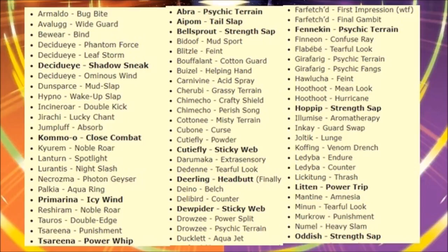Ducklett gets Quash, which is great mainly because Ducklett can now be physical due to getting Liquidation. Quash is better in a special set, but it can now do both fairly well. Farfetch'd got really cool new toys — First Impression is cool. It's potentially really strong now with the Stick item doubling its Attack. Final Gambit too, and if it can get Swords Dance, that's going to be great.